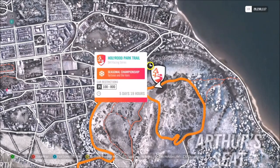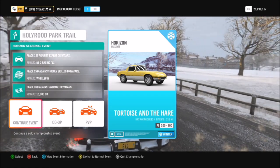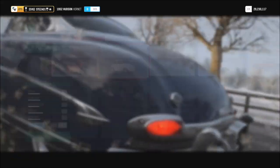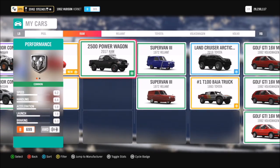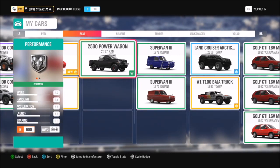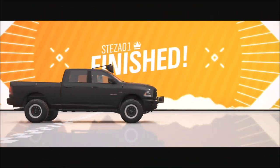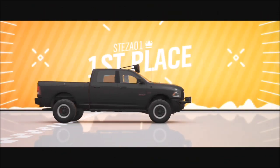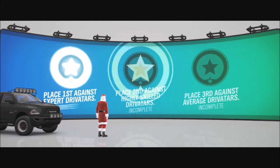For the Citroen DS3 Racing, you want to go up to the Holyrood Park trail just outside of Edinburgh, where again you have to win a seasonal championship on expert mode. This gives you a variety of different cars you can use — I ended up going for my Dodge Power Wagon, the 2017 Ram. Just win that championship and you'll win the Citroen DS3 Racing.